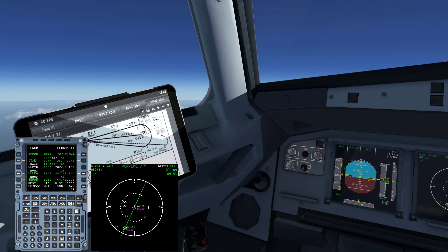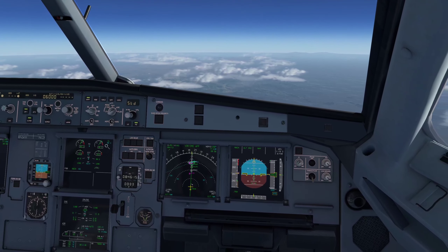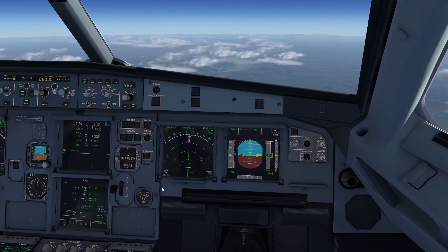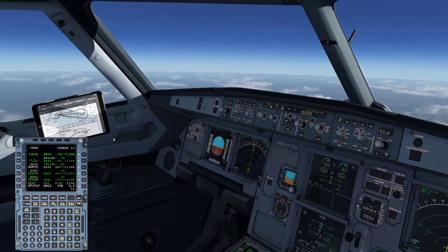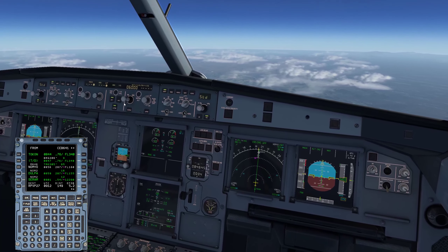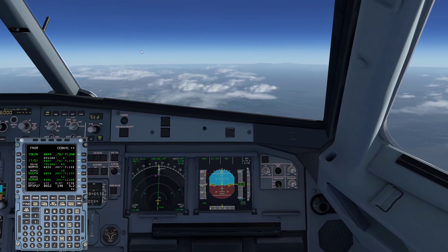Top of descent is 15 miles. Given the restriction at NOMIO — crossing at flight level 160 — the FMC computed we should start descent 14 miles from now. That white line on the ND confirms it. The recommended start of descent is about 5 miles before the TOD marker. Setting 6,000 in the altitude window. This is where the common crashes occurred with previous versions — especially with VOR approaches. Pressing the push button used to crash the sim. Fingers crossed it doesn't happen now.